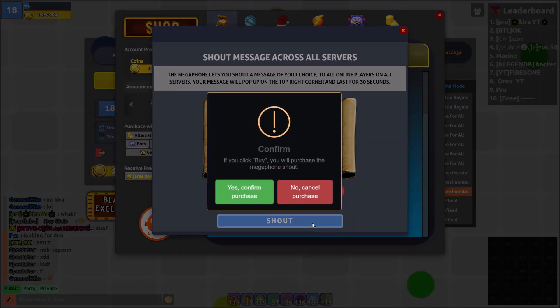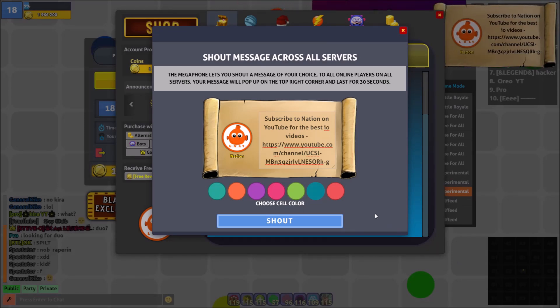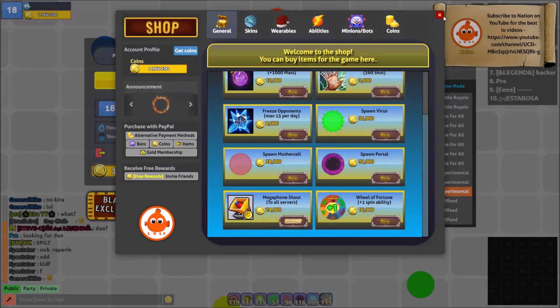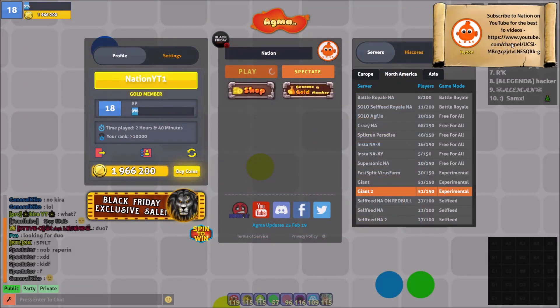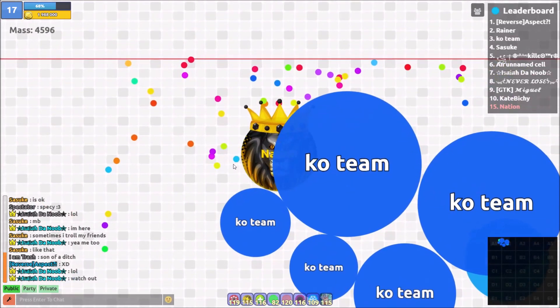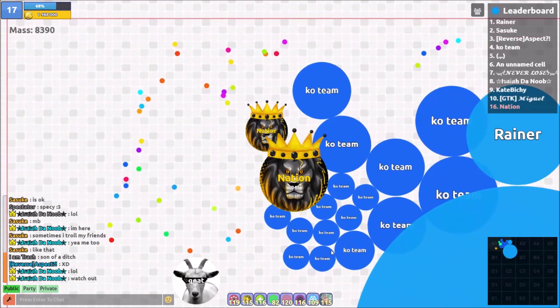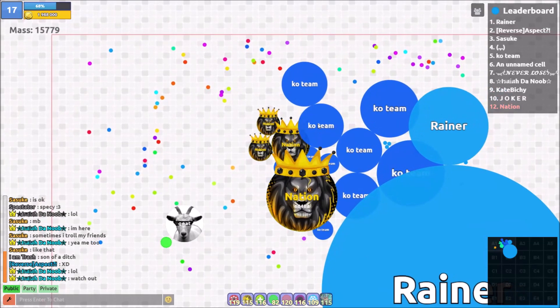Yeah, that looks good to me. I think we're chilling. Oh my god — guys, you can pay gold in the game for a shoutout, and I just shouted myself out in front of every single person playing. I almost died right there. I have a five-hit idea — I need mass first. I don't know what's happening. Are these kids teaming or what? I can't even tell.